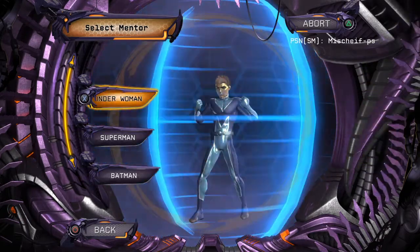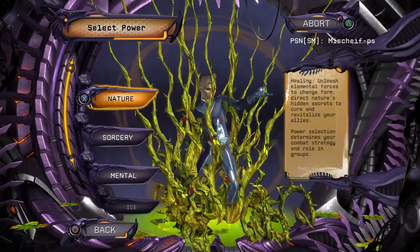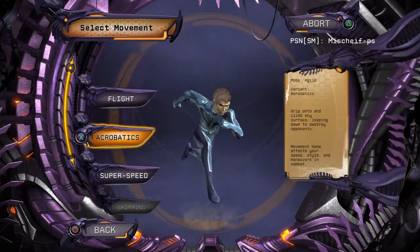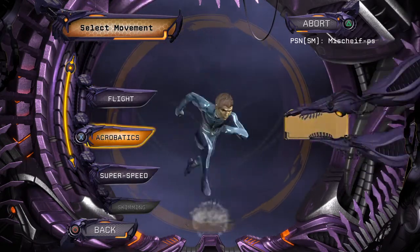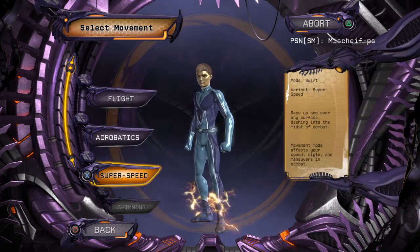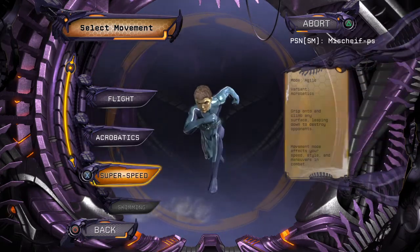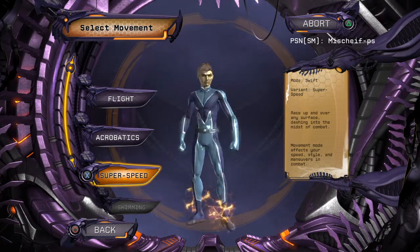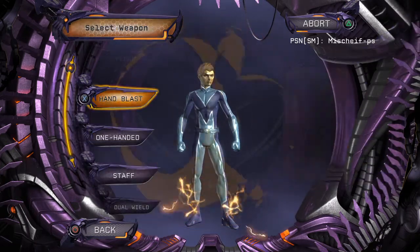Select a mentor — probably Superman. He worked with Mr. Incredible. Select power group from available — Ice! There we go. Select movement mode. That's kind of like the sliding thing he does, right? He doesn't just run everywhere, he slides, he skis on his ice. So I'm gonna go super speed.